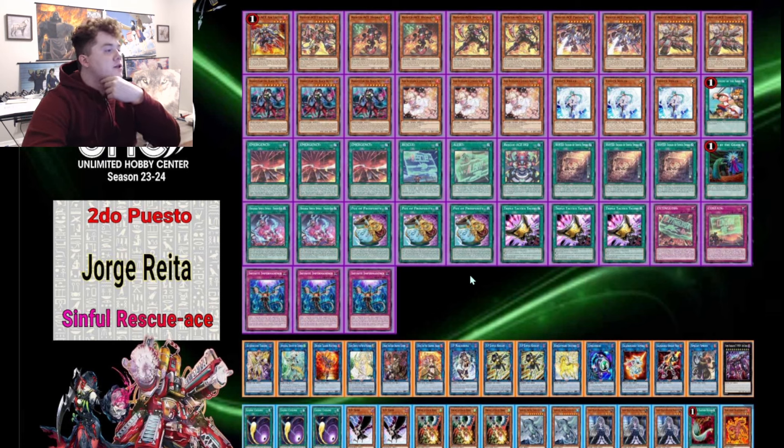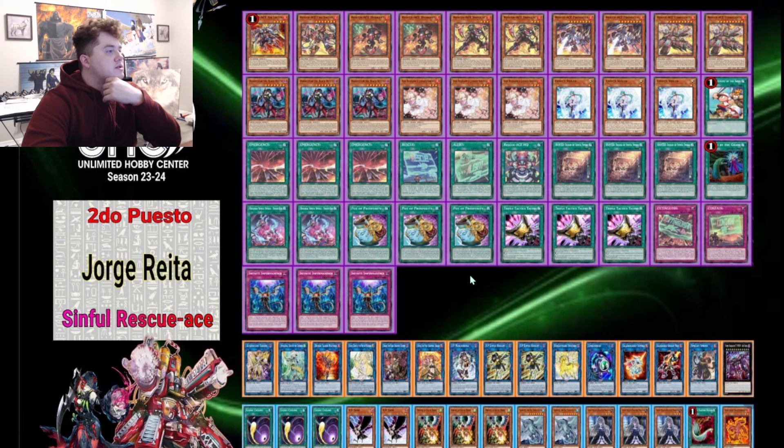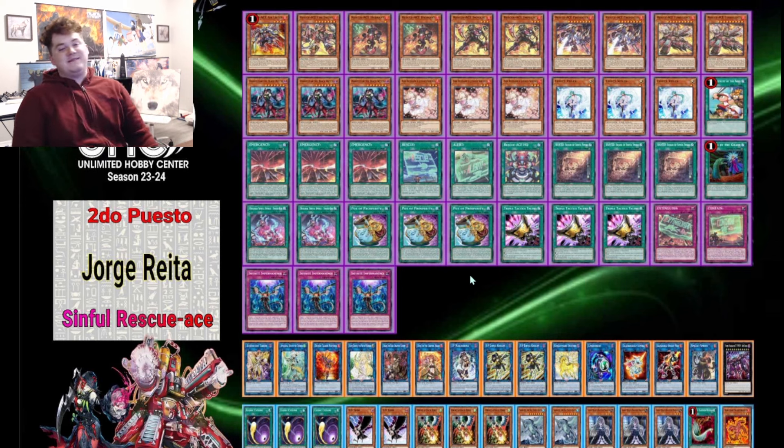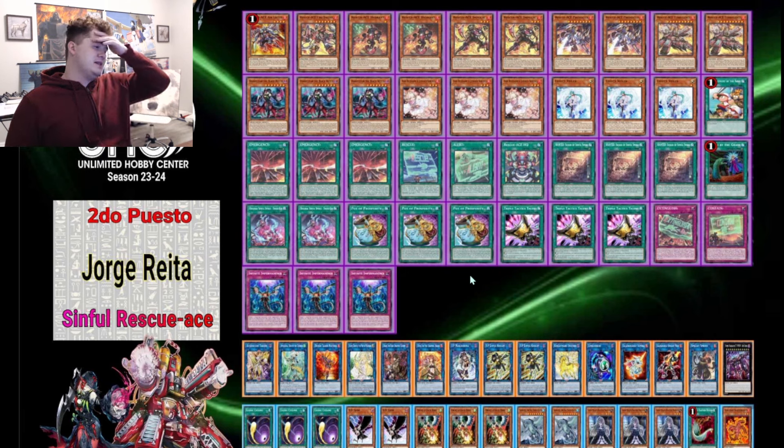One Rota, three Emergency, one Rescue, one Alert, one HQ, three Wanted, one Called by the Grave, two Originals — so actually playing two Originals with the three Black Witch, which is kind of interesting. Three Prosperity, surprisingly still at three. Three Triple Tactics Talents — that card is broken, I like it a lot in Rescue Ace, though it does conflict with Prosperity, so playing both at max is kind of crazy. One Extinguish, one Contain, and then three Infinite Impermanence. 43 cards total — once you're at 41 or 42, why not go to 43?